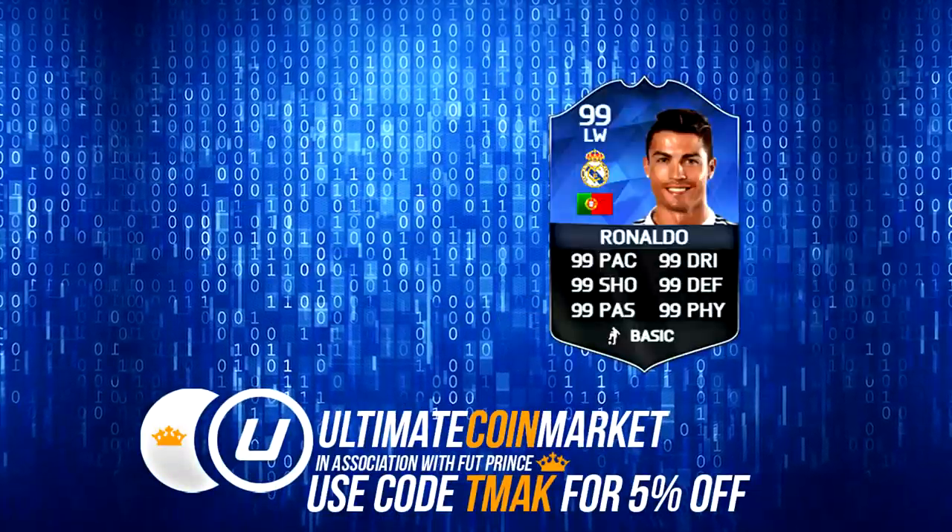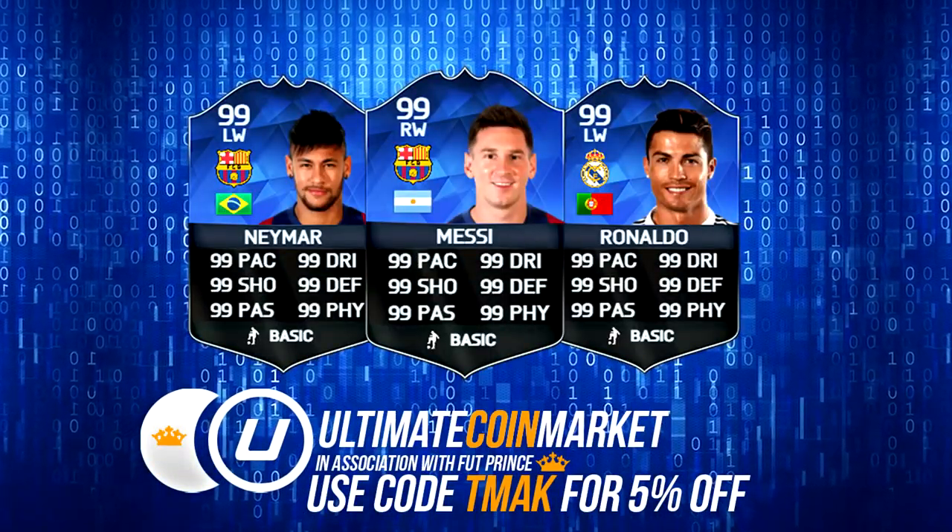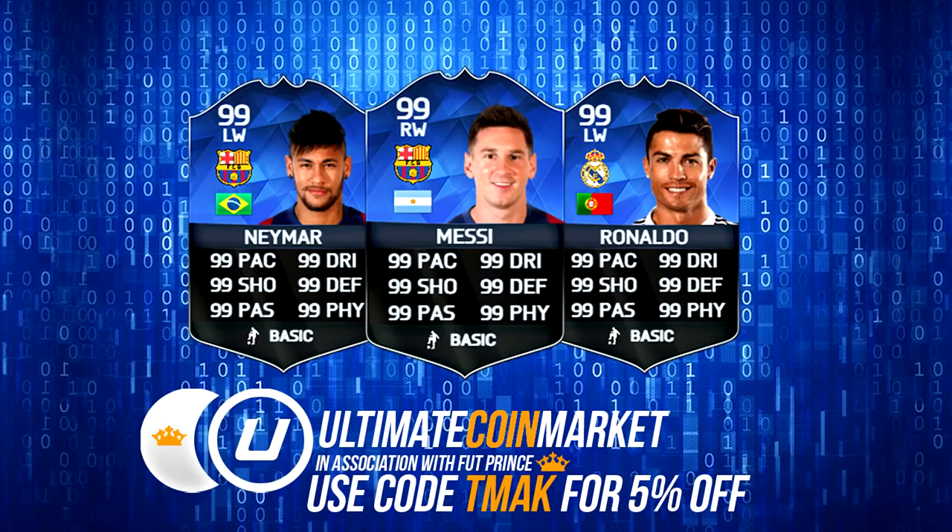Team of the Year foot draft is here! If you're looking for cheap Team of the Year coins, check out Ultimate Coins Market and use the code 'TEAMUP' for five percent off — they're cheap, fast and reliable. Hey guys, Team Up signing in, and today I'm gonna be bringing you a Team of the Year foot draft, building a team and jumping into a game, hopefully getting some insane Team of the Year players.